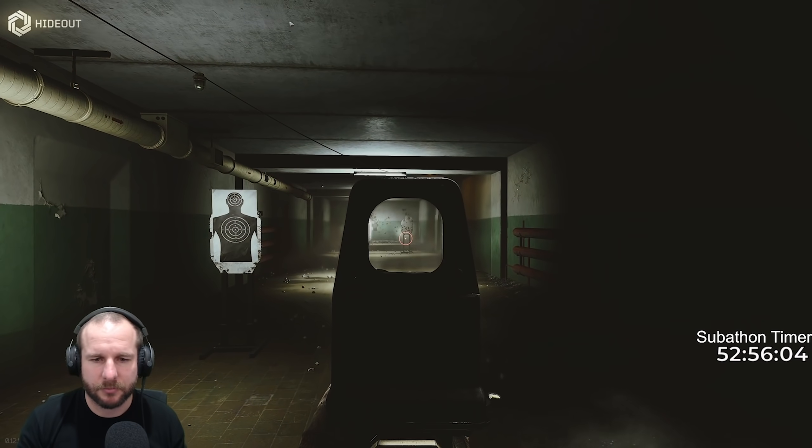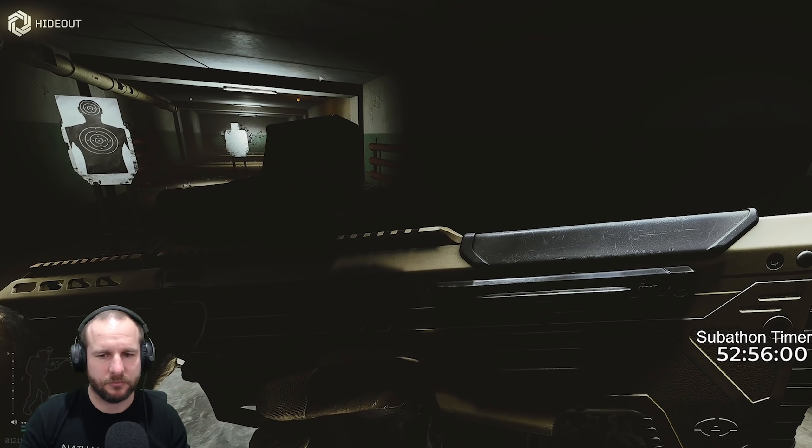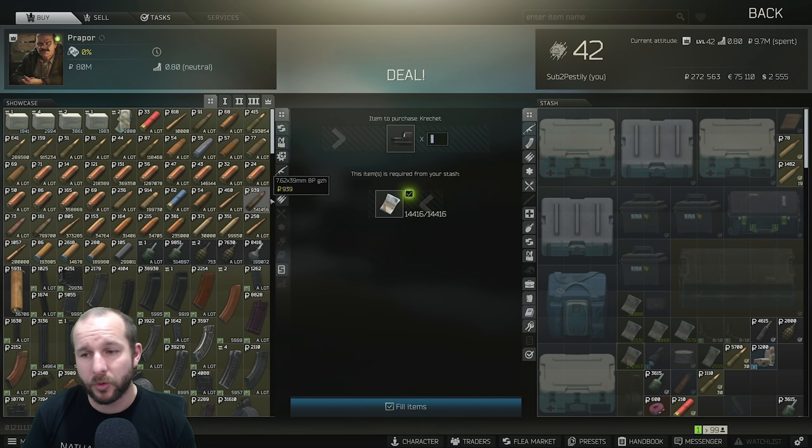The other thing to take note of with Prepper is he no longer sells 7N31 ammunition. So all that 9x19 ammo for your MP5s and vectors — it's gone. 7N31 is gone, and AP 6.3 from Peacekeeper as well, which I'll touch on when we get over to Peacekeeper.